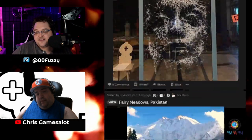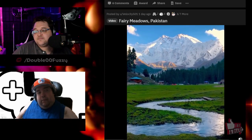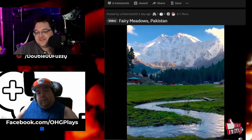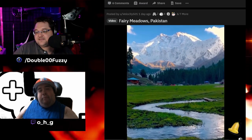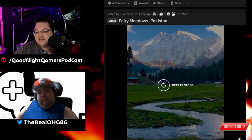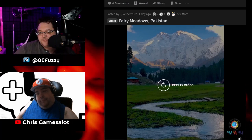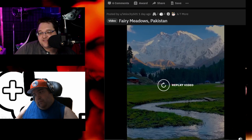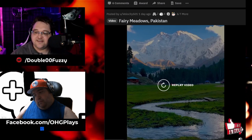Fairy Meadows, Pakistan. Whoa. It's very beautiful. These look like — it looks like a painting. It really does. And whenever you think of the Middle East and everything, people think it's just desert sand — no, there's snow and everything too, you know.